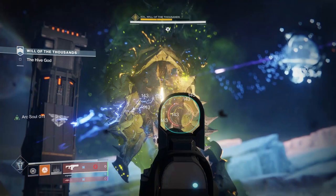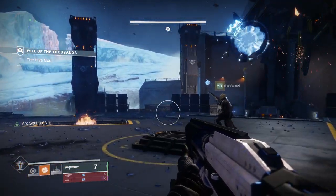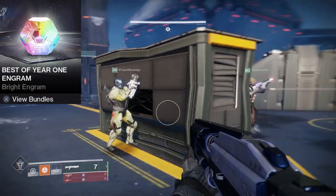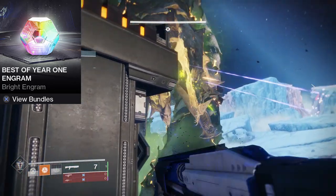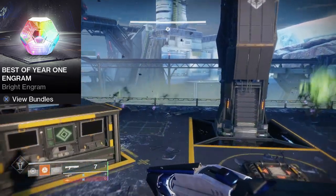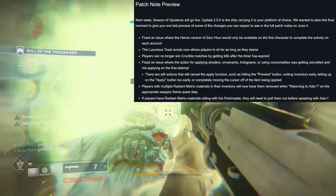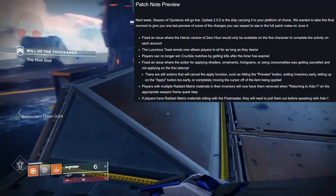Some additional news not listed in the weekly update: the Menagerie activity can be launched from the Director. The team at Bungie says they have big plans for how Crucible is changing this summer, so I expect Season 8, from September to November, to be a season focused on Crucible since it's been neglected for a while. The Bright Engram is now a totally separate engram from the ones earned by leveling up - it's a Best of Year 1 engram where fan-favorite Eververse items from previous seasons can be obtained. New Season 7 items can still be obtained with Bright Dust as usual. Also, the apply bug is finally being fixed, and the luxurious toast emote is now infinite so you can chill on the couch forever.